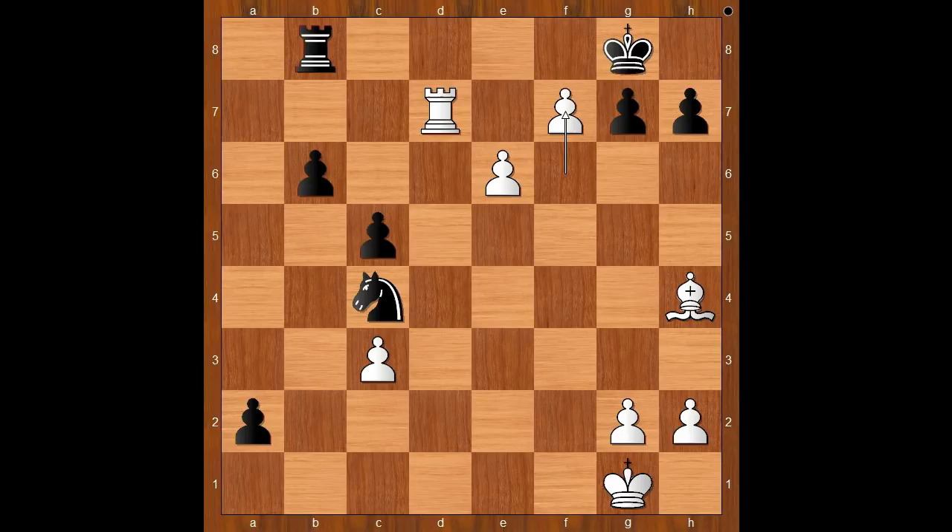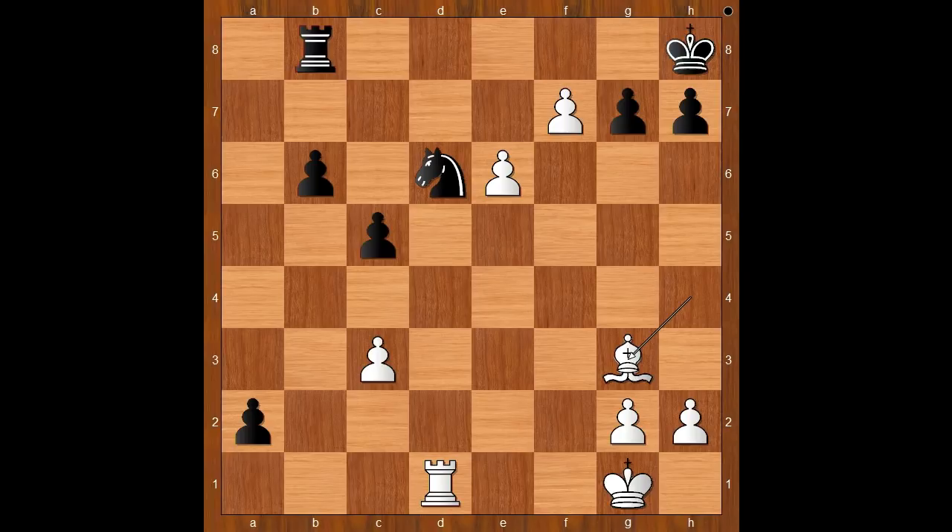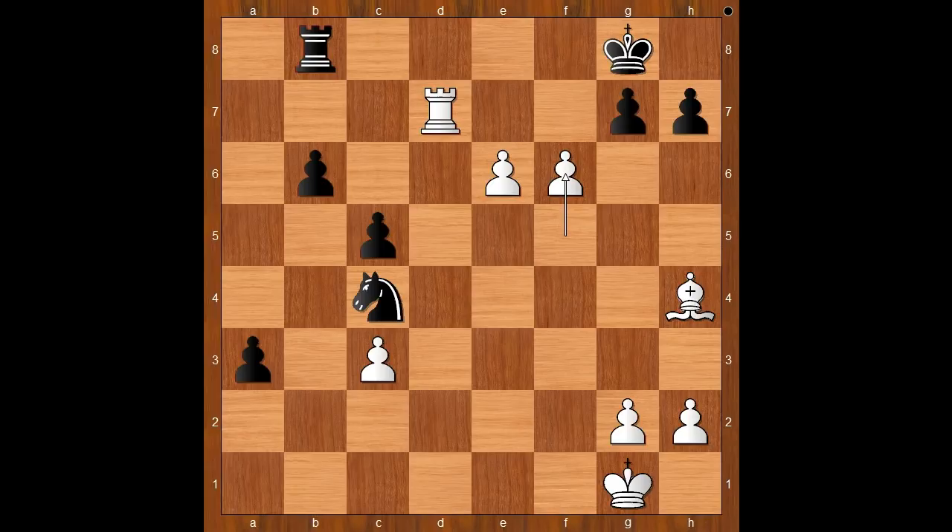White has the move rook to d7, bishop to g3. And what now? Black is lost after knight takes on f7, bishop takes rook — white wins. Back to our game.